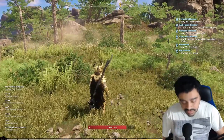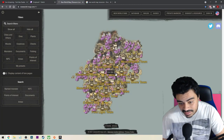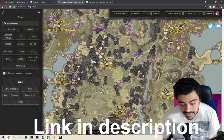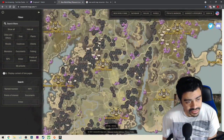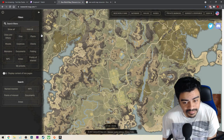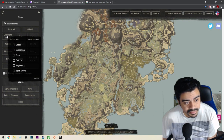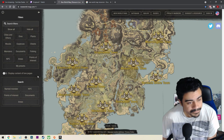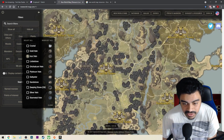One of my favorite websites to find materials - this thing is amazing. You can filter it for whatever you want to see. Normally it starts with like 700,000 icons, so you can press 'hide all' and start from scratch. Then you can put cities up here so you know where you're looking, and from there you can start putting ores - so let's say you want to look for iron ores, boom, it'll show you where all the iron ores are.